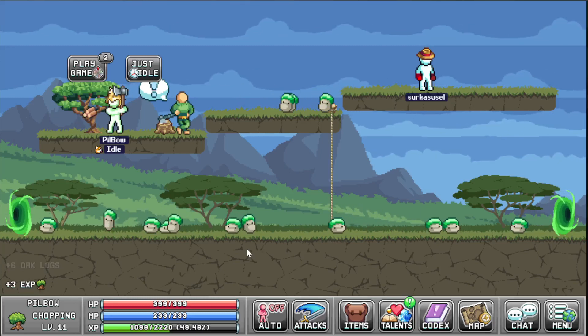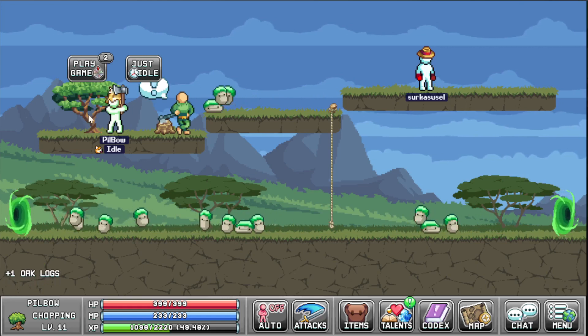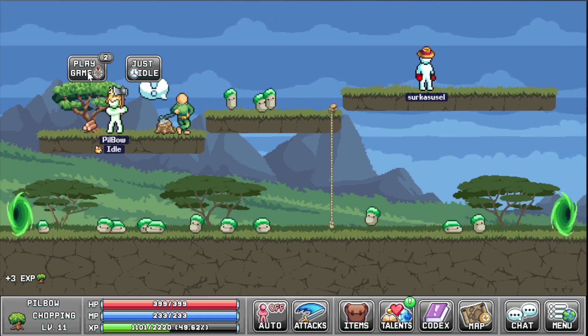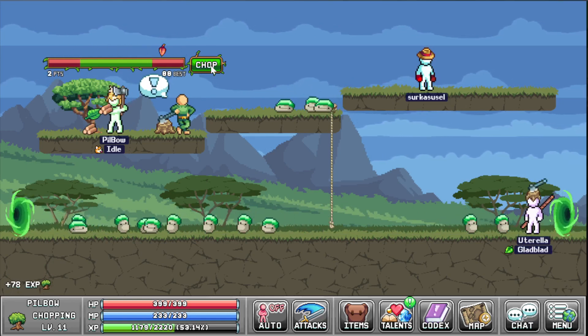Hello, welcome to the video. In this video I'm gonna show you how the shopping minigame works. So you go to three, you start shopping it, you click play game, and now we click the shop button.